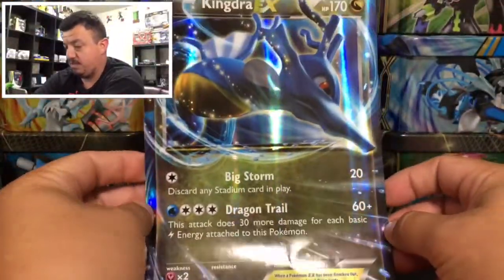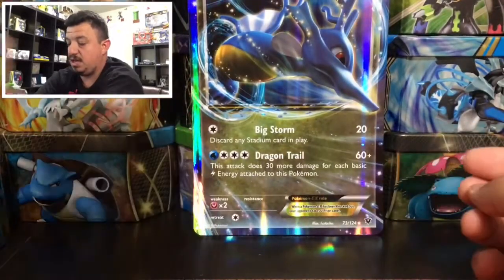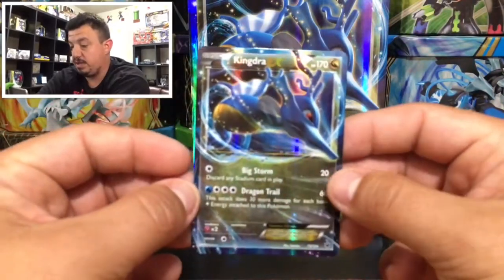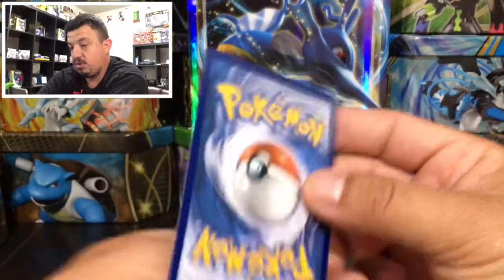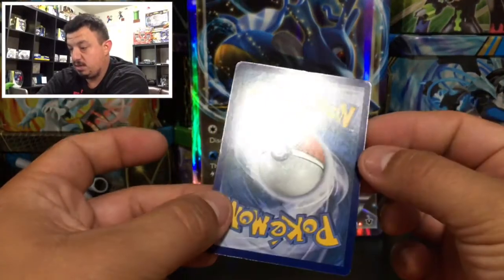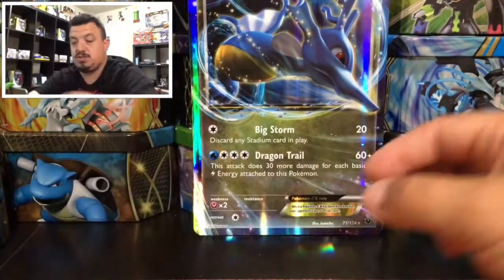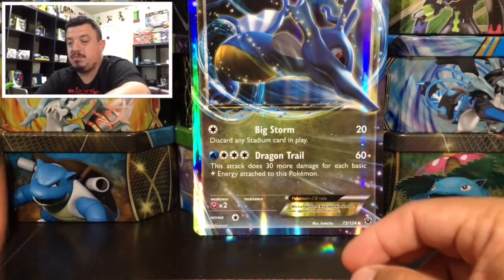It's from Fates Collide, I believe. There it is — Kingdra EX number 73 out of 124. And then we also have the regular size Kingdra right there, reprint 73/124. Let's look at the quality. You can see some marks right there on the top. They're always messing up the ones that come in the front.